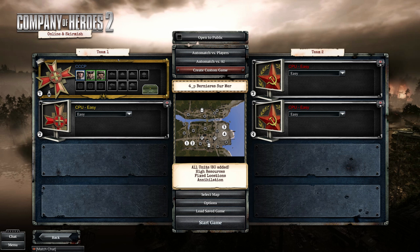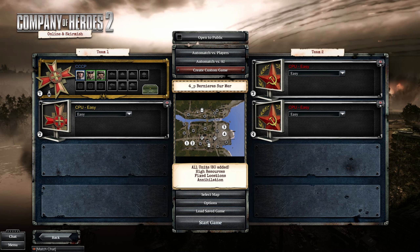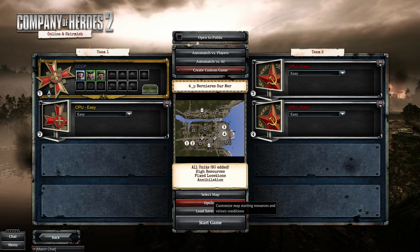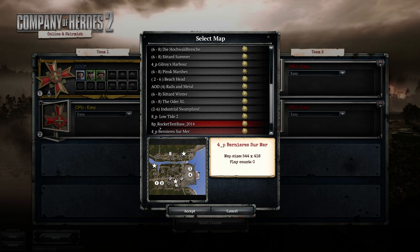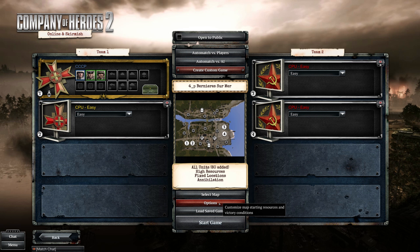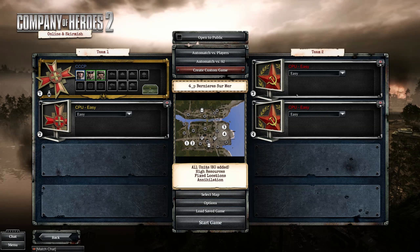Hello everyone and welcome to Company of Heroes 2 Wehrmacht tips and tricks. In this quick game, we're going to pick a random map from the workshop. The map is Bernie Suma — one of the top maps on the workshop right now. Game options: all units mod added, high starting resources, fixed locations, annihilation.